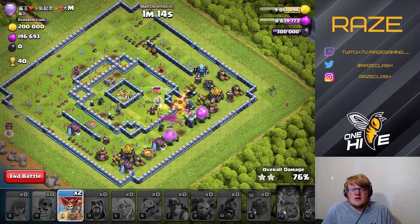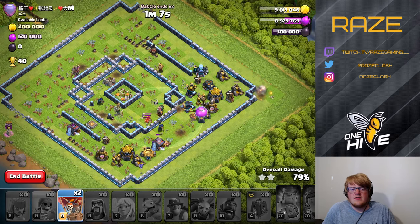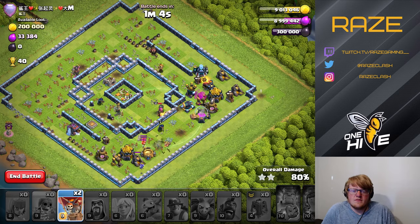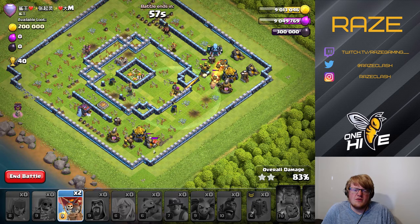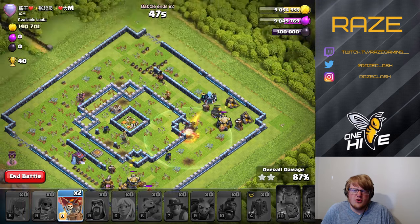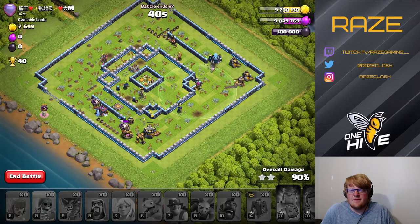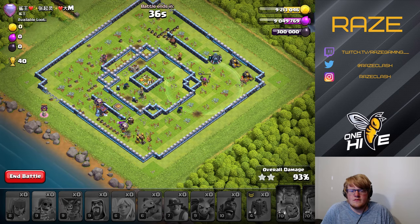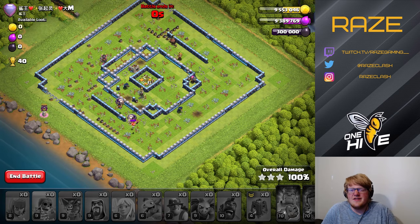Luckily there's not much left in this base because everything was stacked up in the core. Sometimes with these types of bases that have giant cores and nothing on the outside, it's a good idea to just funnel one side with the king and one side with the queen and put everything down the middle. We're just waiting for the warden and miners to clean up, and also waiting for the warden to get that mortar before taking down the balloons, otherwise we may have a time fail. That'll conclude the types of bases we see at the top of Legend League.